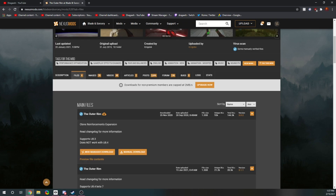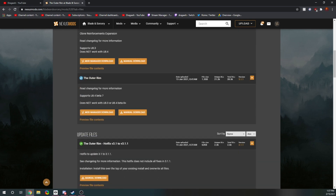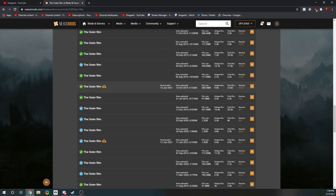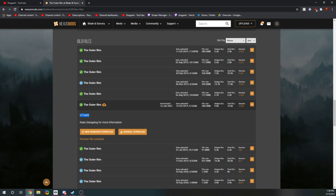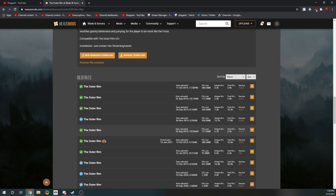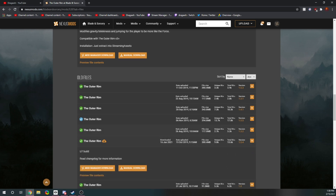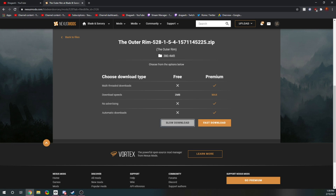Go down to Files and pick out a specific file. We're not going to do Update 8.3 or 8.4 — we're going down to the Update 7 build. That's going to be version 1.5.4 — that's 6 down. Just do manual download and follow my instructions. Always do slow download; you never have to pay. If you're being charged, you're clicking the wrong thing. Click slow download and your download will start.